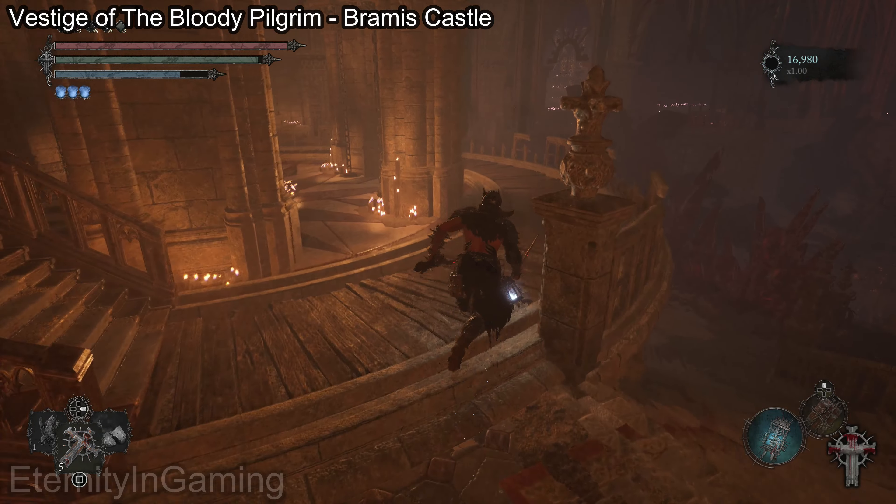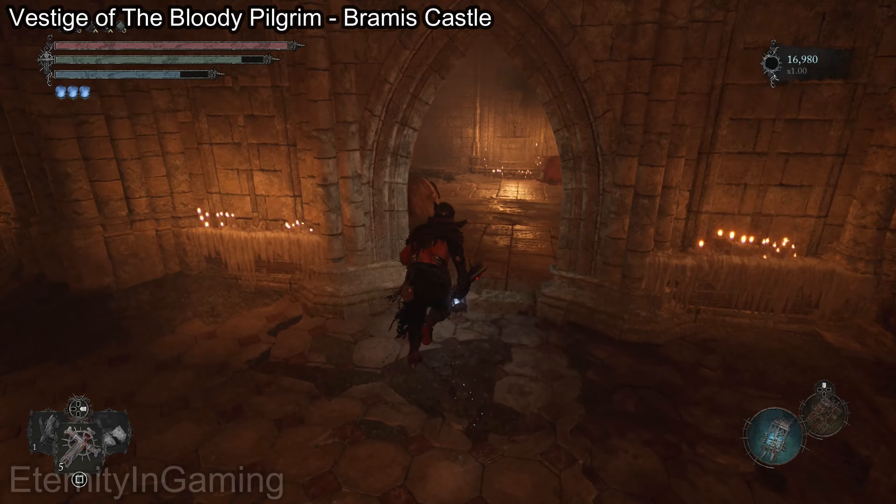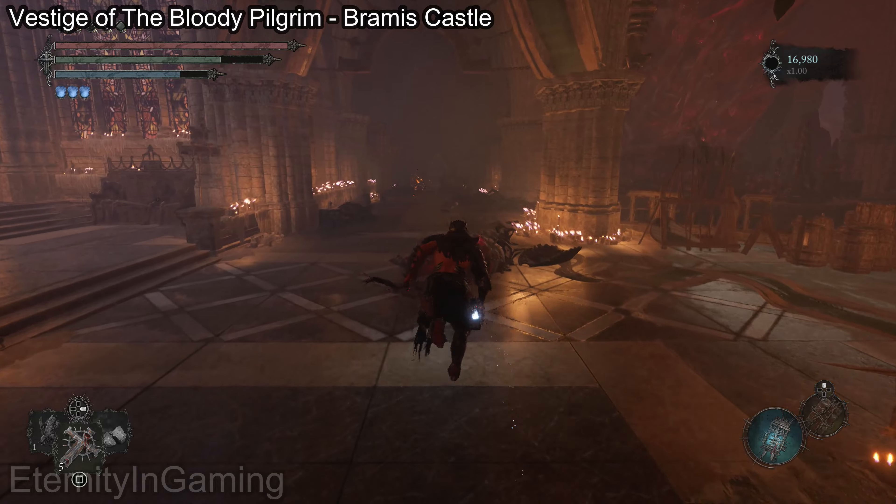Afterwards we're gonna turn around and go to the back of this room right here, then go right so we can get to the other side and deal with the seer, which will break a couple of the crystals and allow us to pull a lever.